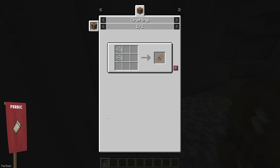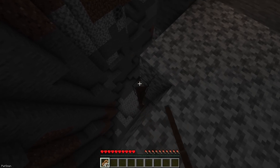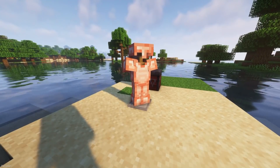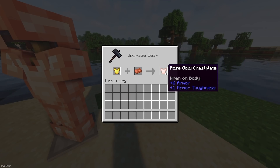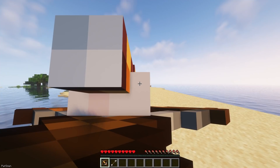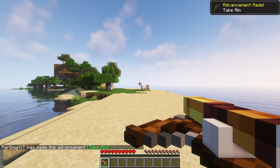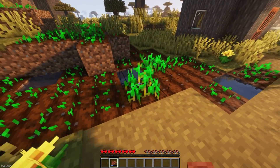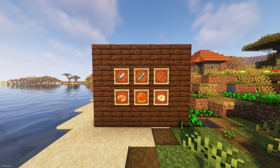Additional Additions adds lots of changes, like Rope, which can be crafted from 2 String, and allows you to easily ascend or descend from great heights. There's a set of Rose Gold Armor and Tools, which can be crafted by combining Gold items with Copper Ingots inside of a Smithing Table, and all these items are tiered between Iron and Diamond. You'll be able to craft a Crossbow with a Spyglass attached, allowing you to zoom in while scoping by sneaking. The Watering Can should be used on crops, which can cause them to grow faster. There's more to the mod like Amethyst Lamps, The Wrench and some new food items.